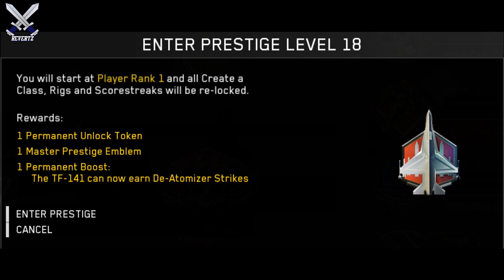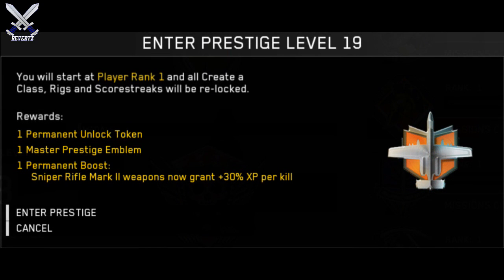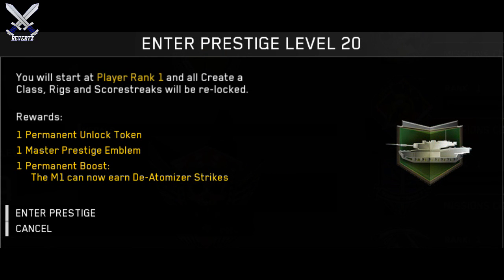For Master Prestige 18, we have another little jet in the background of a red hexagon image. The permanent boost is the TF-141, where the intervention can now earn de-atomizer strikes. For Master Prestige 19, we have another little airplane with a book image in the background, and the permanent boost is sniper rifle mark 2 weapons now grant 30% more XP per kill. For Master Prestige 20, we have this tank with a green little book in the background, and the permanent boost is the M1 can now earn de-atomizer strikes.